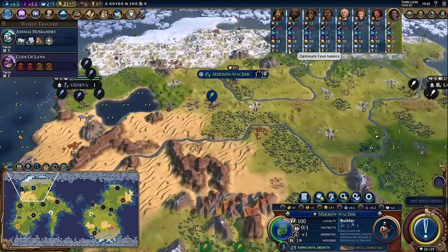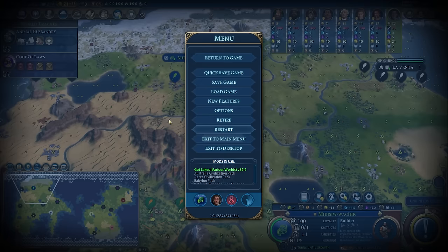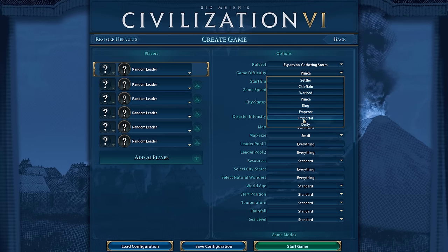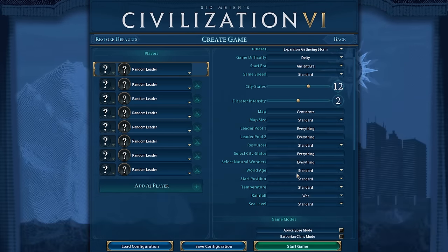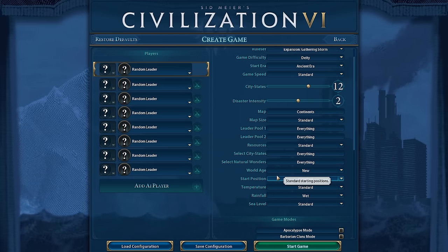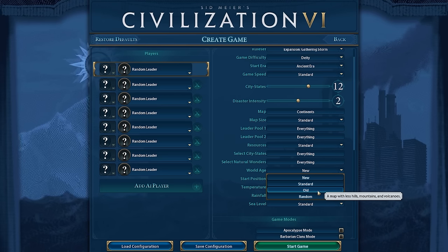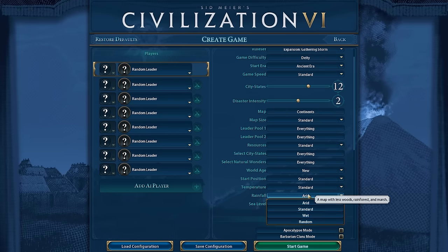So this is what I want to talk about: the reason you're having bad games of Civ 6 is because your map settings suck. What I want you to do is exit to menu, and I'm going to give you the settings you should almost always use. The two most important settings when it comes to creating a world is to set rainfall to wet and world age to new. This adds so much more quality to the map. Now this does make it harder for the AI, but it just makes the game a lot more playable. If you want to make the game harder, set it to old world and arid — you will not have a good time.